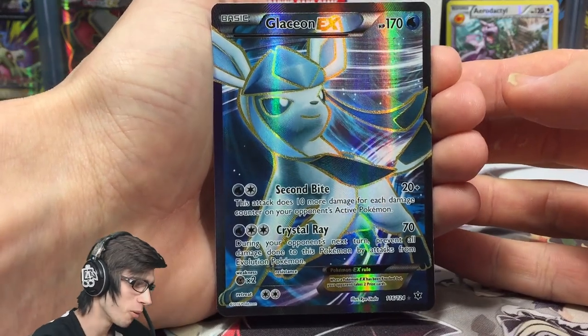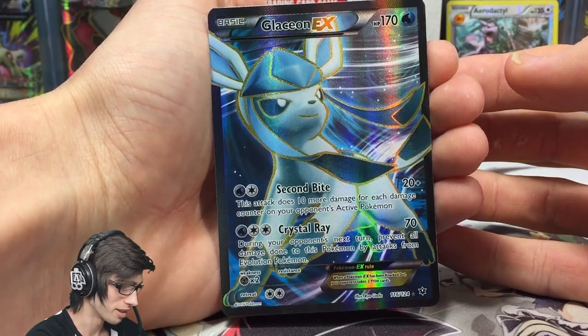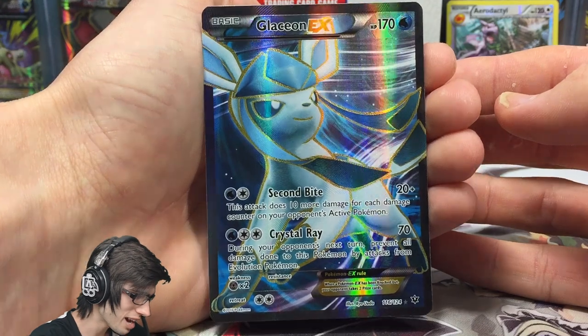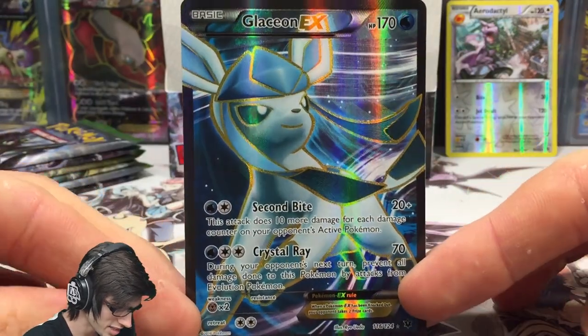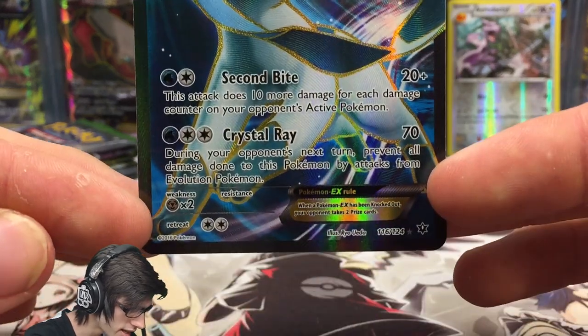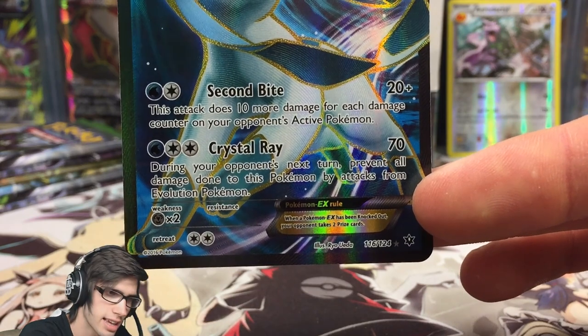Not even bad! What an awesome way to kick off part number four — the final part — this is the first pull of part number four. Incredible! Let me know in the comment section below what you guys think of the Glaceon EX full art. It's pretty epic — it's got 170 HP with Second Bite and Crystal Ray.